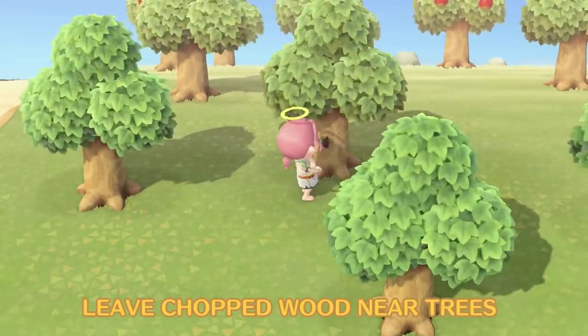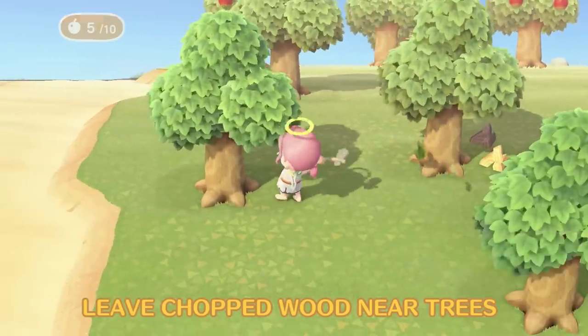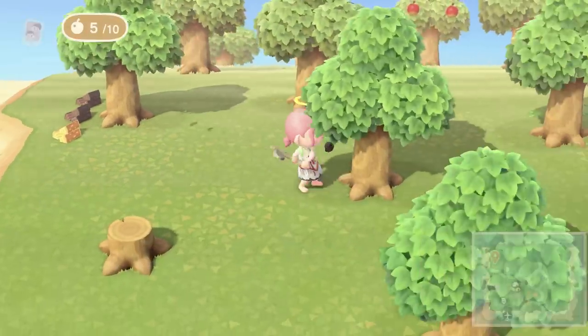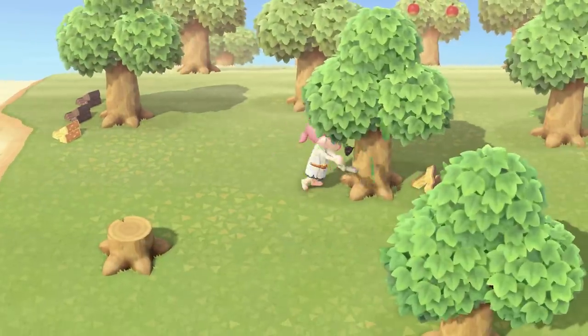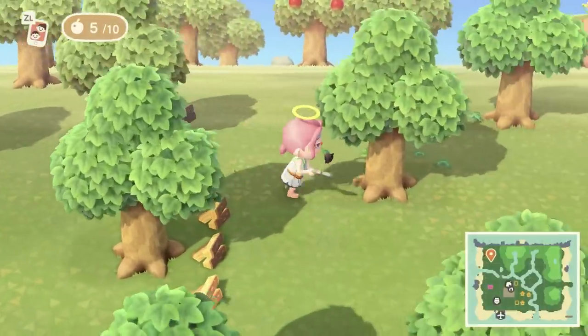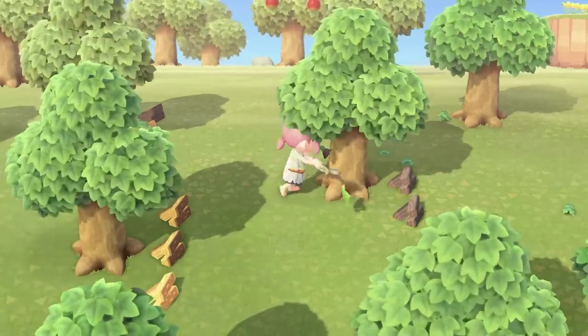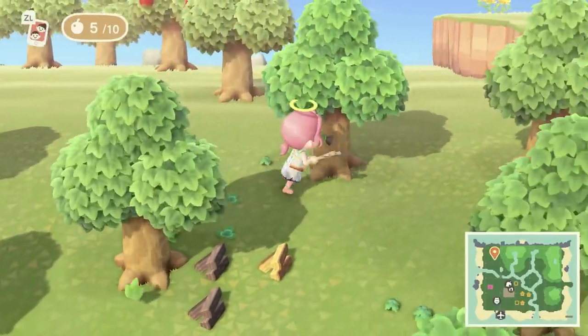Fed up of hitting trees with your flimsy axe only to realise you've already tapped it of all its wood? Instead of picking up the wood straight away, leave it beside the tree while you scamper off to hit as many trees as you need to get however much wood you want. Then you won't waste time hitting trees that have no more wood to give.